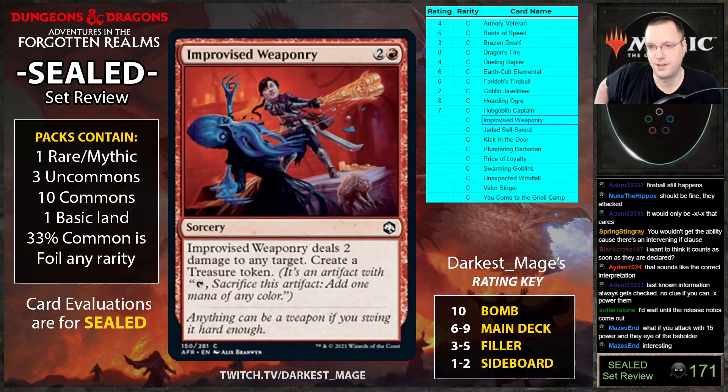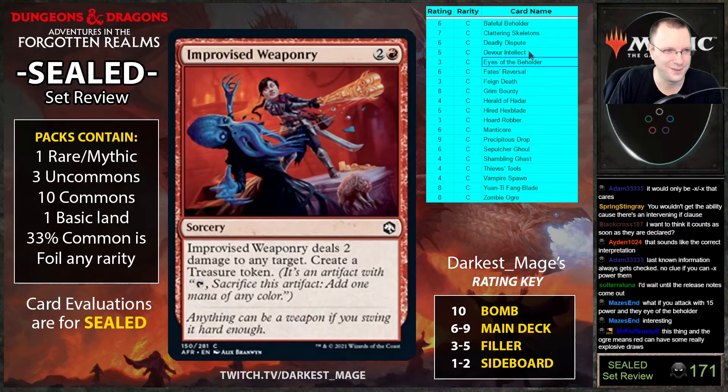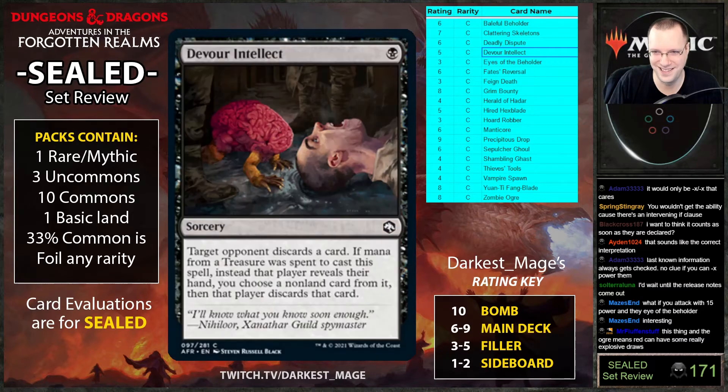Improvised Weaponry: deals two damage to any target, create a treasure token. This card is good — reminds me a lot of Ghitu's Inspiration. Love the artwork too — the little brain with little legs is still in the bomb, just chilling.